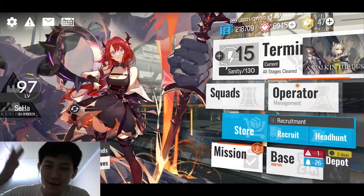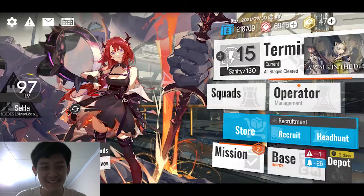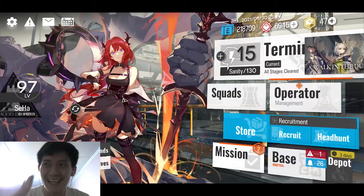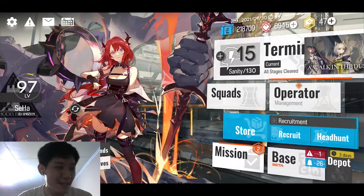Selamat siang teman-teman, kembali lagi dengan Buster Indie. Pada kali ini kita akan mencoba untuk gacha dari banner terbaru dari Passenger. Kalian pasti suka banget dengan konten gacha-gacha ini, jadi kita akan coba tes apakah gue masih hoki untuk bisa mendapatkan operator bintang 6.